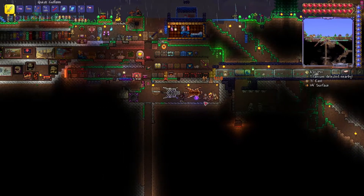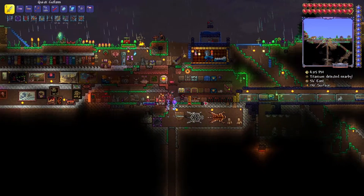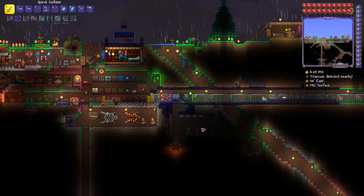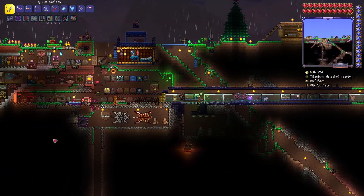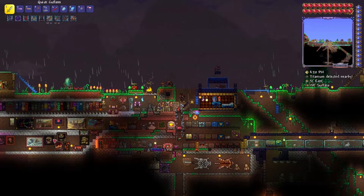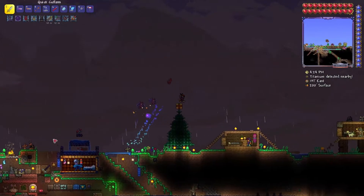There's the test dummies. There's my zoo full of creatures — sometime I'll use statues to add more. I have a Christmas tree and a fountain that would work if I ever filled the water in it.